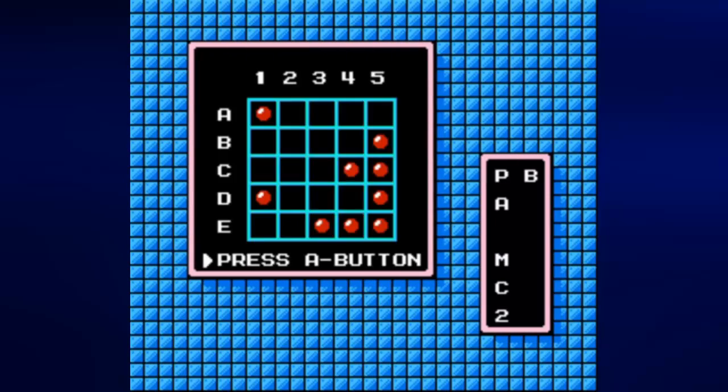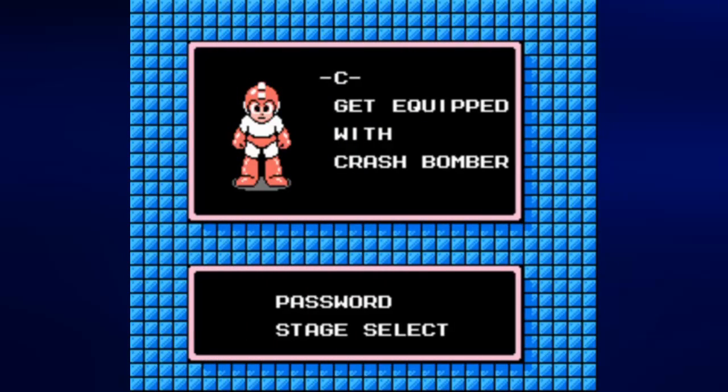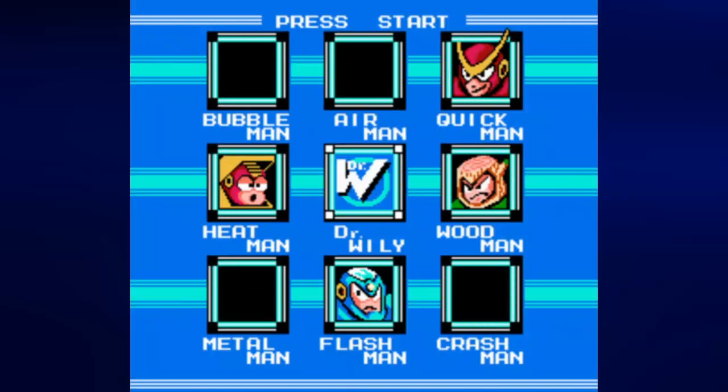Might as well go ahead and show the password here. As you can see, we've got Bubble Lead, Air Shooter, Metal Blade, Crash Bomb, and Item 2. The password didn't change that much — we now have a circle in C5. Going to the stage select screen, and this is where we're going to call the video.